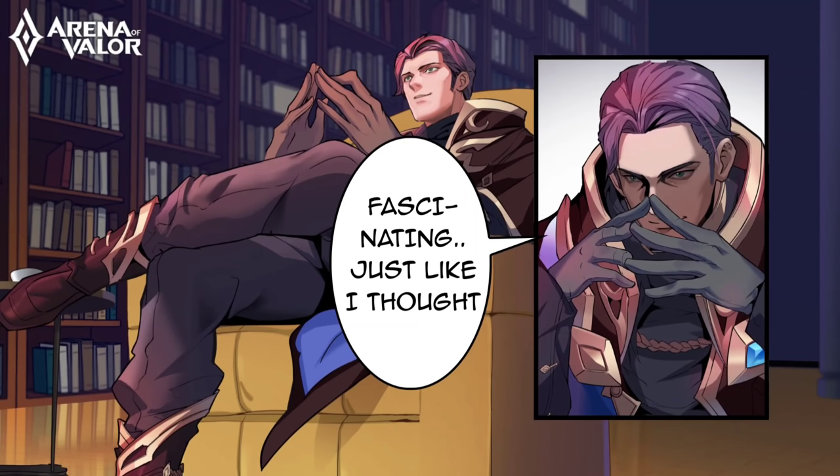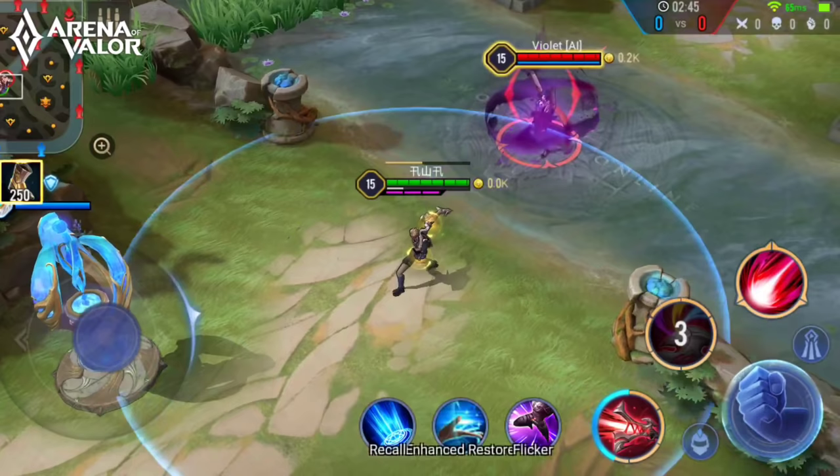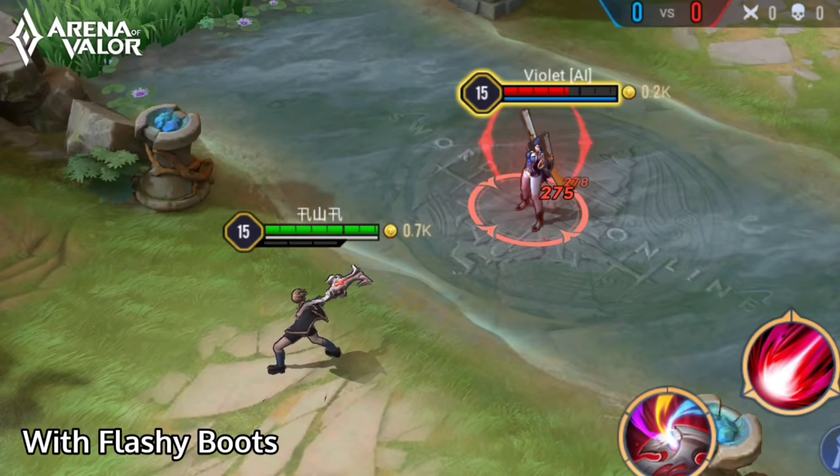Let's take a look at his abilities. First of all, his passive: Demonic Lore. Thorn's abilities aren't affected by cooldown reduction, so no matter how much cooldown reduction you have, your ability cooldowns stay the same. But instead, every 1% cooldown reduction will give him 4 attack damage. This excludes the sage buff.